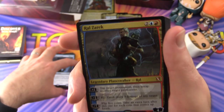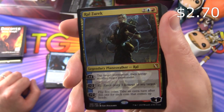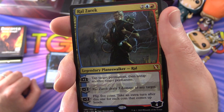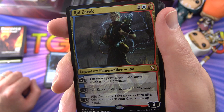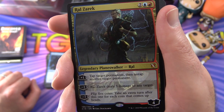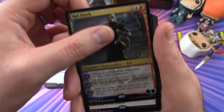And here is a planeswalker — Ral Zarek, Legendary Planeswalker Ral, four loyalty for four. Plus one: tap target permanent, then untap another target permanent. Minus two: he deals three damage to any target. Minus seven: flip five coins, take an extra turn after this one for each coin that comes up heads.